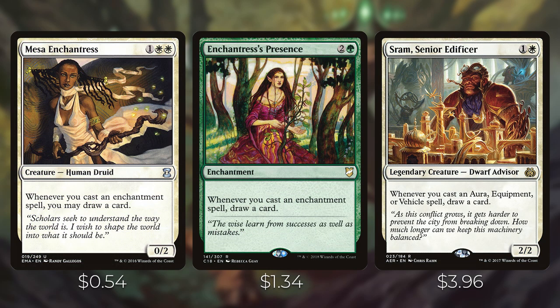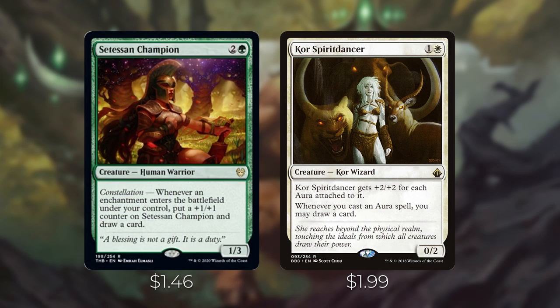Mesa Enchantress and Enchantress's Presence both say 'whenever you cast an enchantment spell, you may draw a card.' Sram, Senior Edificer is one and a white — whenever you cast an aura, equipment, or vehicle spell, draw a card. Setessan Champion is two and a green with constellation — whenever an enchantment enters the battlefield under your control, put a plus one/plus one counter on it and draw a card. Note it's not an enchantment creature, so it won't trigger on itself entering. Calix, Destiny's Hand — wait, Core Spirit Dancer is one and a white — gets plus two/plus two for each aura attached to it and whenever you cast an aura spell you may draw a card. It's a solid stand-in for your commander if Siona gets removed too many times.